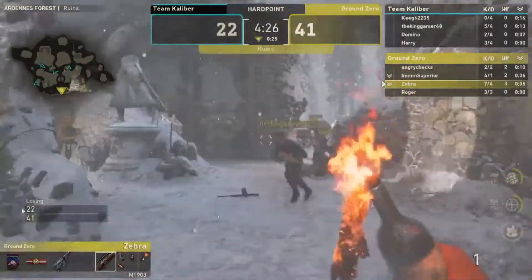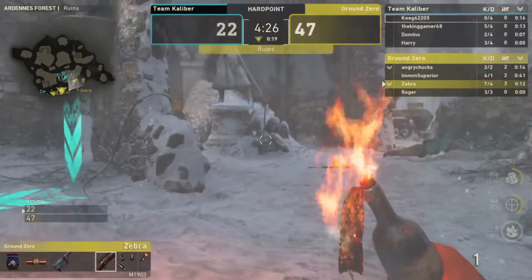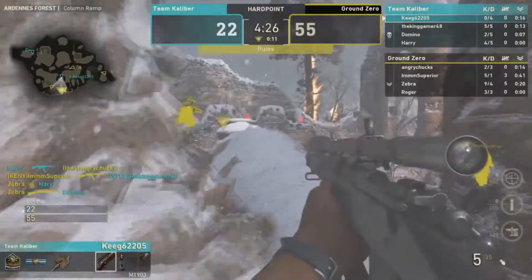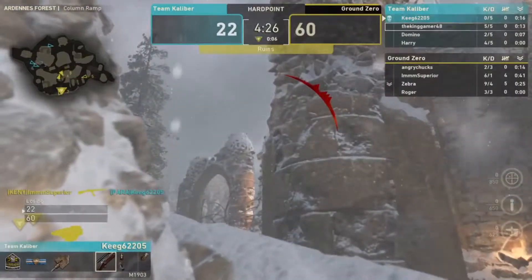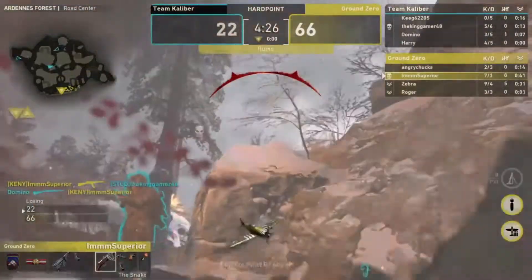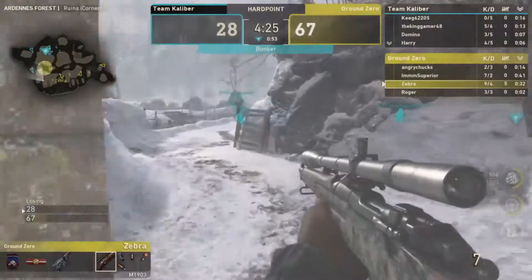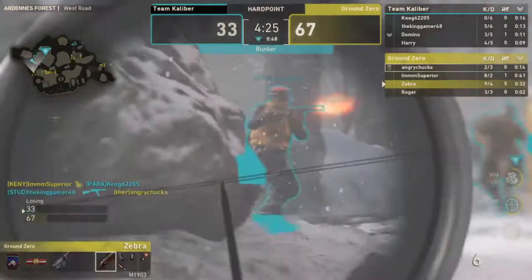You'd probably expect more from Ground Zero. Parasite isn't playing his best — he spots one player, can't find anything, drops right there. Meanwhile Kenny is on a four-kill streak, almost fully streaked out before being taken out. Zebra is also looking for streaks at nine and four.